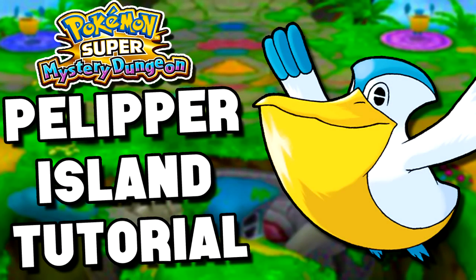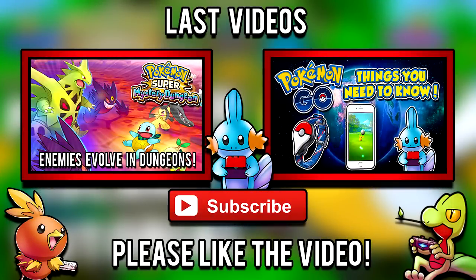That's it for this video — I hope you found it informative. If you enjoyed and want to see more videos like this, hit that like button. If you haven't subscribed to the Twintendo Nation already, there's a big red button on screen or down below. If you haven't seen our two previous videos, they're on screen right now — on the left is enemies evolving in dungeons in Pokemon Super Mystery Dungeon, which is crazy and will make the game much more difficult. On the right you can see 10 facts you need to know about Pokemon Go, the game everyone's hyped for coming out in 2016.